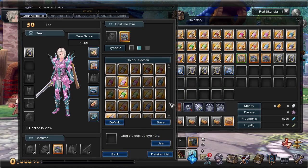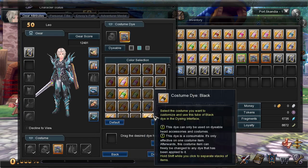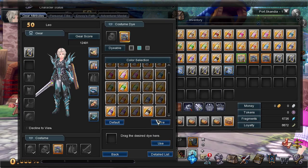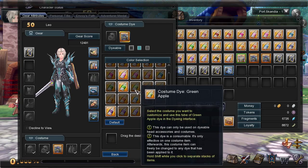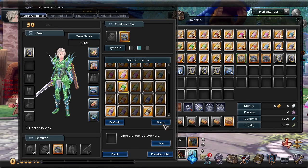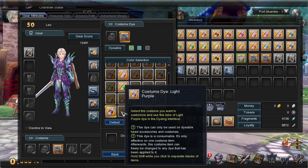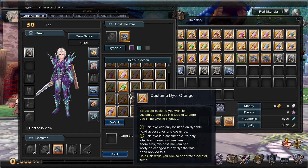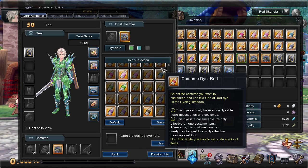The cool thing about this is once you use a dye on a costume, you unlock it permanently for that costume. You don't have to use a dye every single time you change your mind. If one day you want green, then the next day purple, then back to green — you can switch back and forth freely once you've unlocked it.